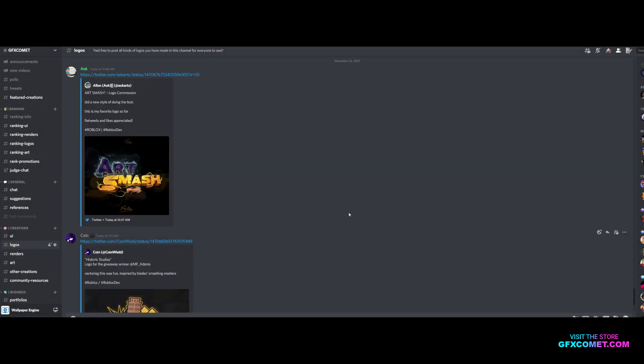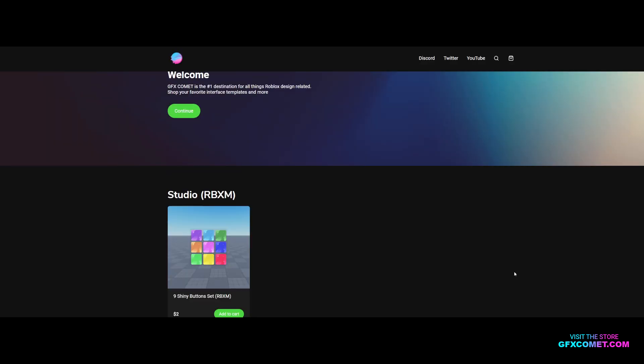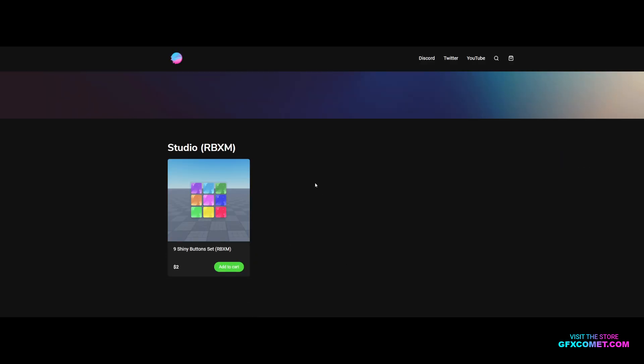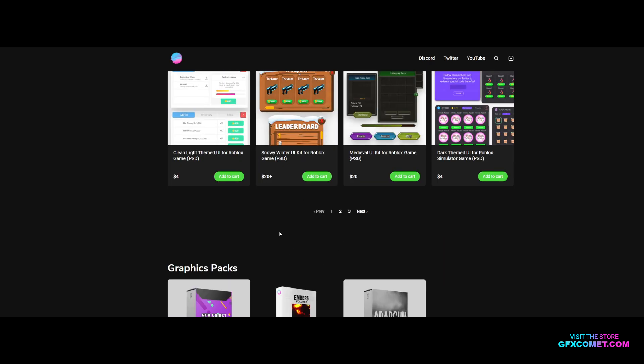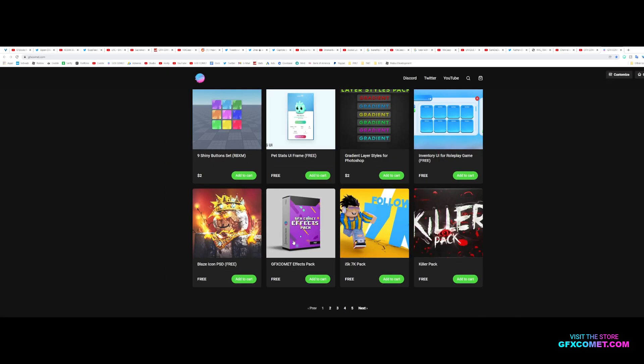Nonetheless, I think it's pretty cool. Make sure you guys check out our store at GFXComment.com. We now have studio-imported products — we have one right now, but we have a lot more coming soon. We have some free stuff, some UI graphics packs — just check it out for yourself.